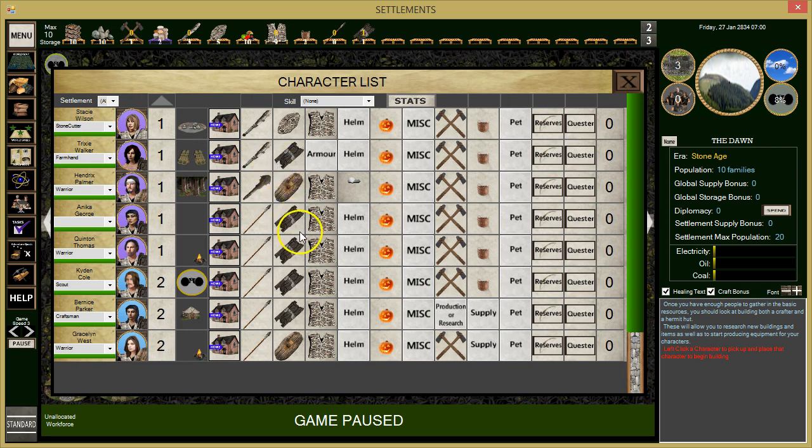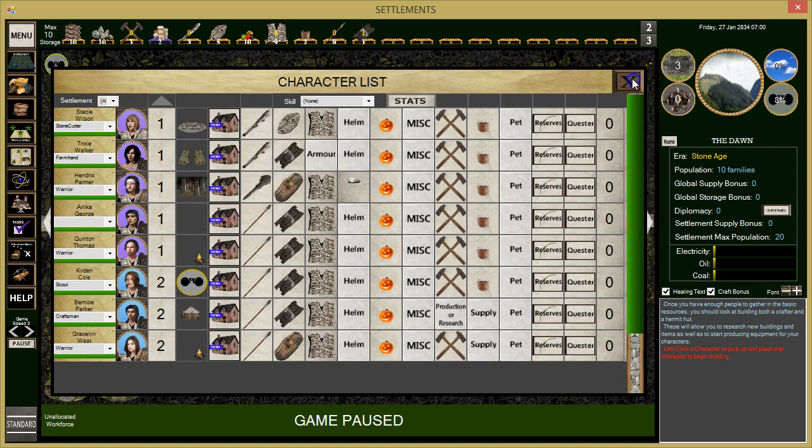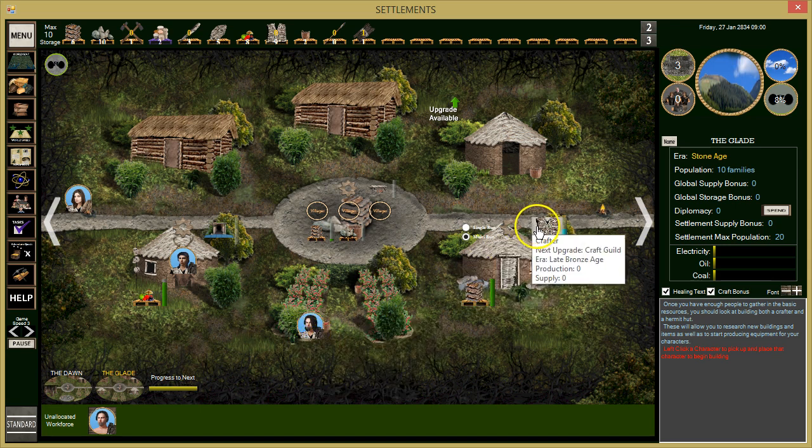Looking at the character list, Trixie doesn't have any armor, and we need to upgrade our shields too. Ulrich needs some armor as well. We should start producing fruit and veggies quickly with three people working on it. Once that's up we'll put Jensen back on crafting some more armor.